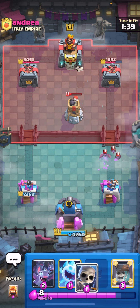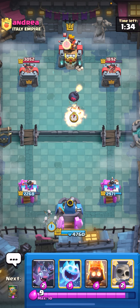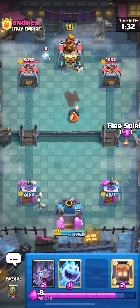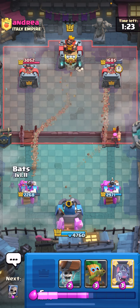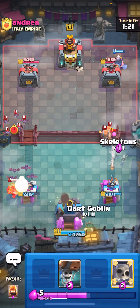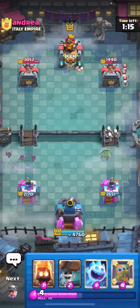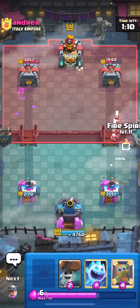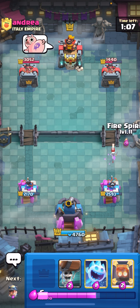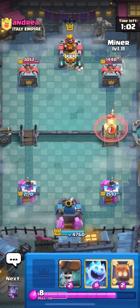I need to save my ice spirit and fire spirit for his wallbreakers. I'm gonna play at the bridge — I don't want to leak elixir. I'm gonna ice spirit up high as well. He's not playing anything — I'm gonna miner the back. I'm gonna let that firecracker go, I don't really care. I'm gonna bats down low, skeletons, and also a dark goblin to make sure it doesn't hit the tower more than once. He wastes his log. I'm gonna fire spirit the bridge and then miner the back.